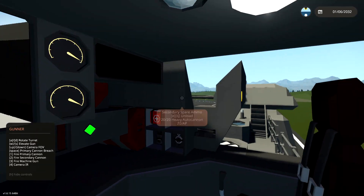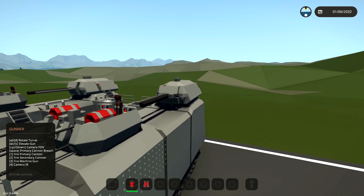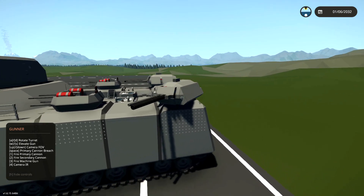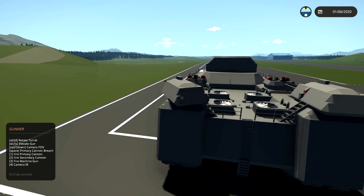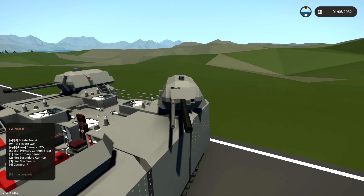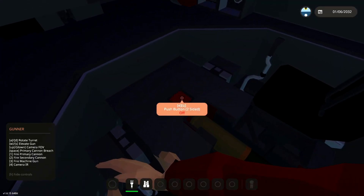So there is a loader and there is a gunner. These are supposed to be Maus guns, or turrets I should say. One of the biggest tanks that was ever designed that was actually somewhat realistic - two prototypes were built - that's what this is. Anyway, how do we load it and actually shoot it?